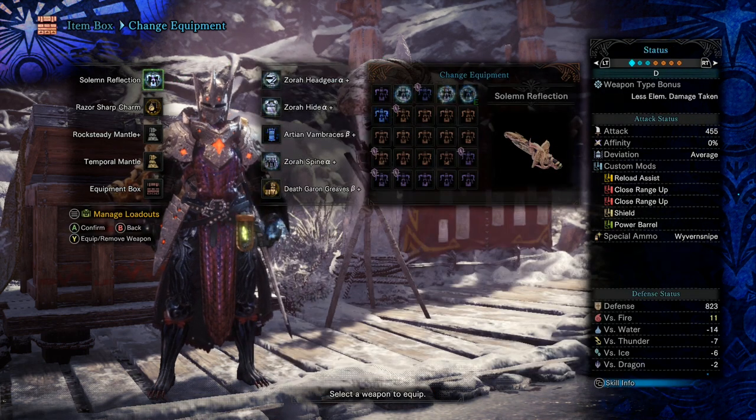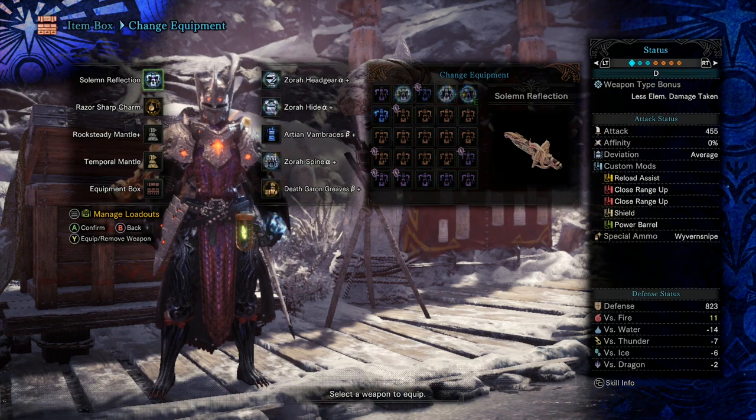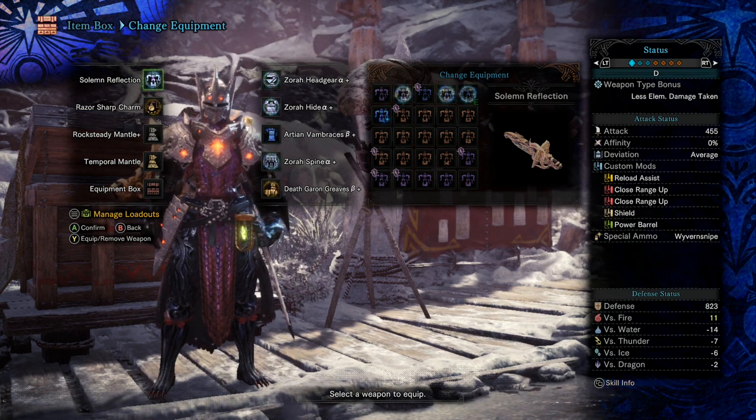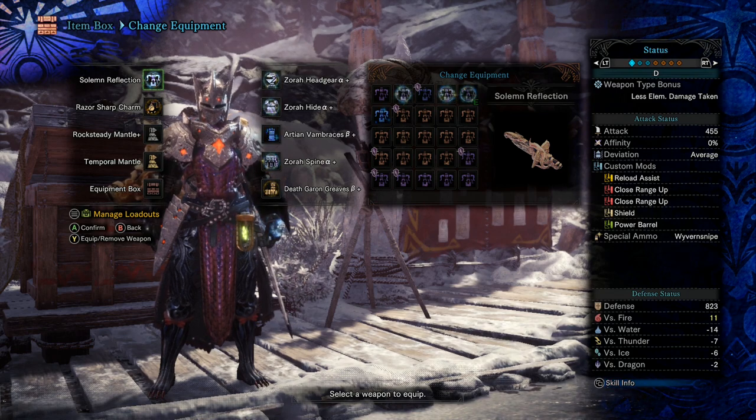You can see the mods I've gone with: Reload Assist, Close Range, Close Range, Close Range — of course, for the Wyvern Ammo — Shield and Power Barrel. I don't really feel like you have to have the Power Barrel, but you can experiment with it if you want to change it. You can go with another Close Range Up if you prefer that.